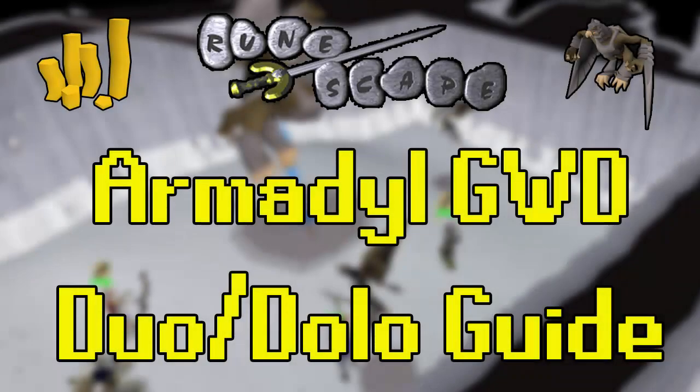Welcome to another God Wars Dungeon boss guide, this time at Kree'arra, or Armadyl God Wars Dungeon as some know it. This is going to be a duo or solo guide depending on exactly what you're doing. It's a very useful method for getting high kill long trips without the use of a supply altar, although you can use one to make it even longer, and in general just killing the boss more efficiently, as Kree's not the most efficient boss to kill whether you're solo or duo.